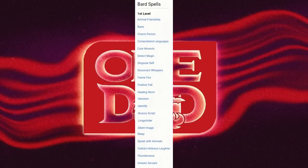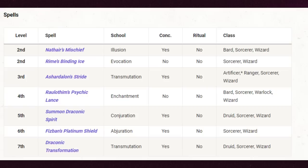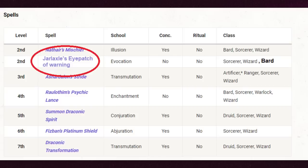Then in 2025, we release a new sourcebook — let's call it Jarl Axel's Wide-brimmed Hat of Everything. In that book there's a whole bunch of new spells, so we put in a little box listing the new spells and which class spell list each spell belongs to. We're still okay. Let's call one of those spells Jarl Axel's Eye-patch of Warning, available to Wizards, Sorcerers, and Bards. The book also has a new class, the Witch, which gets their own class spell list.